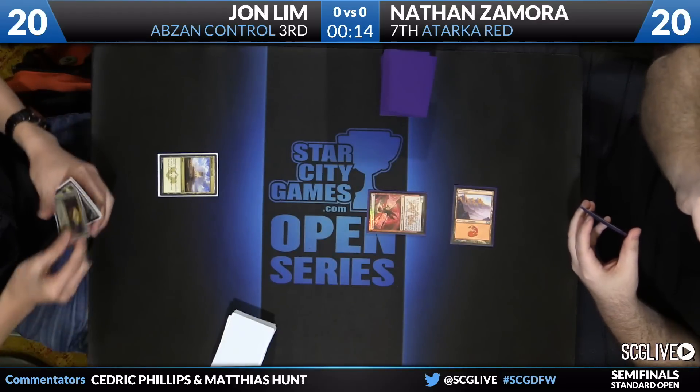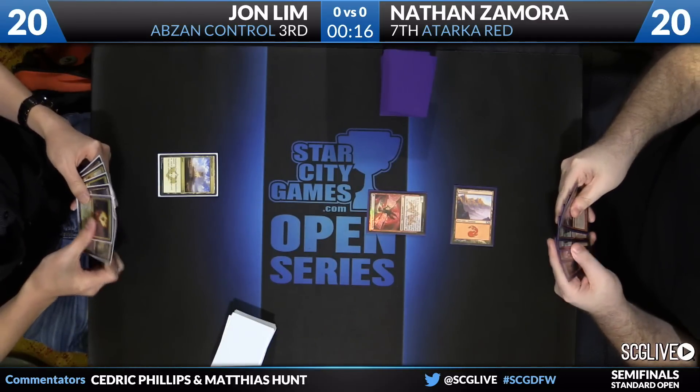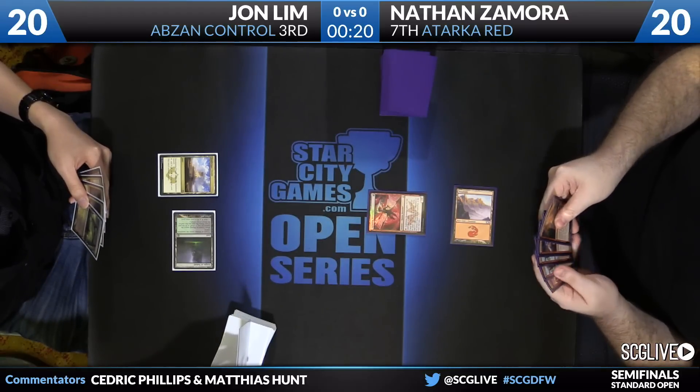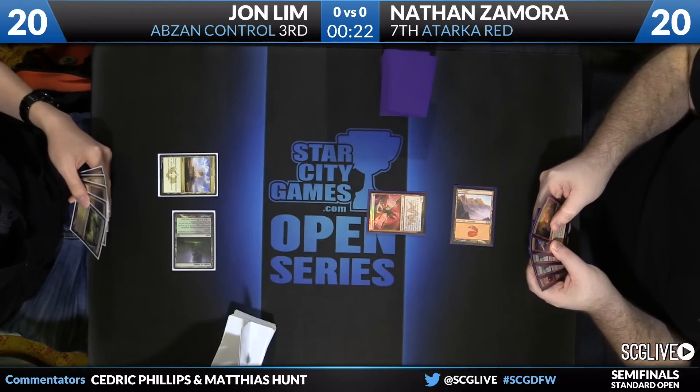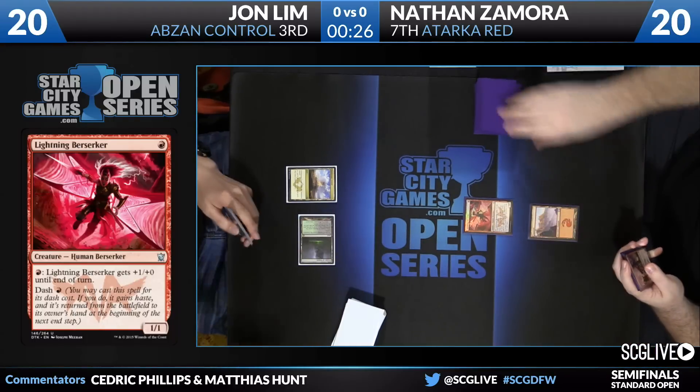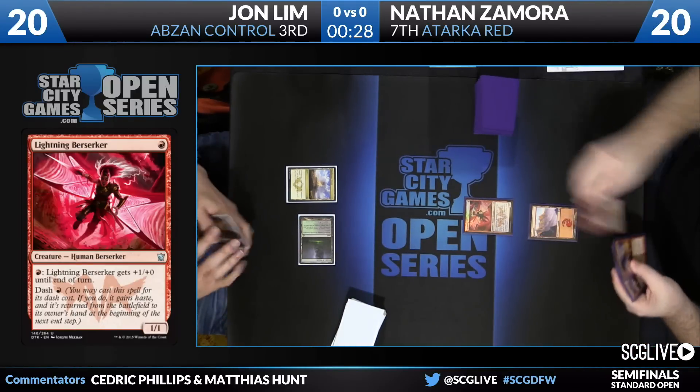By playing Lightning Berserker here, he's actually pushing more damage. Next turn you can go Mountain, pump Berserker, and Swift Spear. And Lim, those Sands of Siddle Temple draws are very scary for an Abzan Control player on the draw. On the play, he can sometimes get away with them, though it'll still cost him.